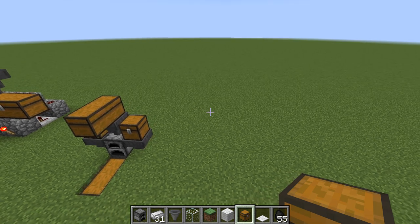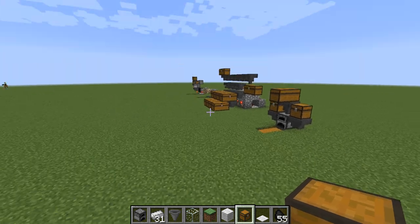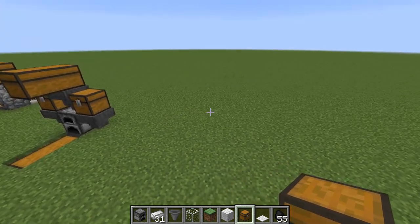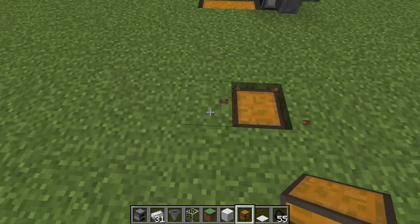Hey guys, Jim Wavin here, and today is episode 7 of the Redstone Tutorials. Today what we're doing is showing you guys a cool machine. This is just a really, really small machine. It's called an egg farm.